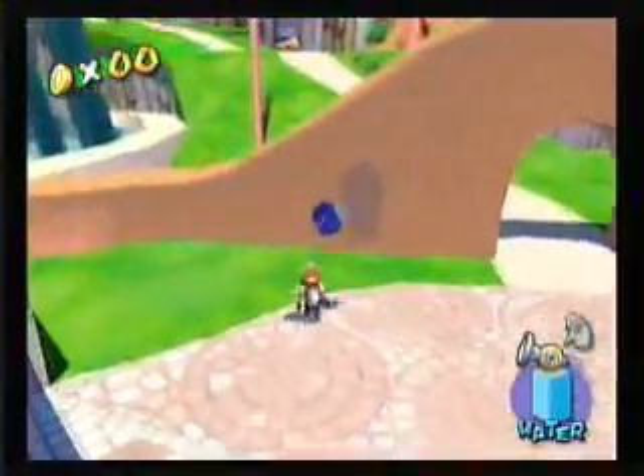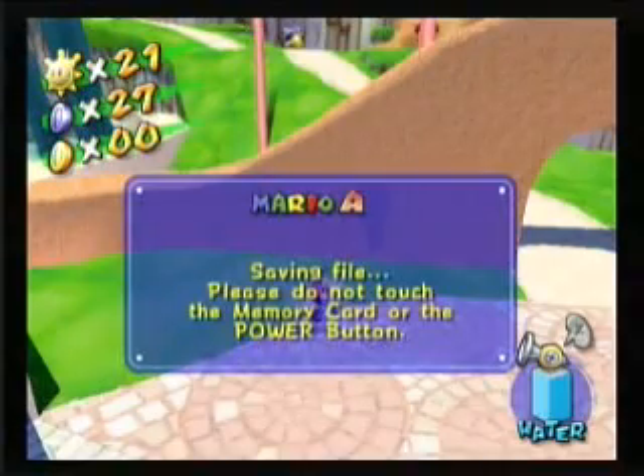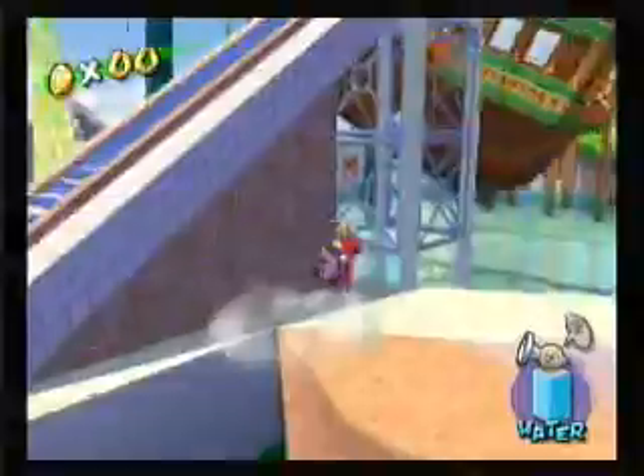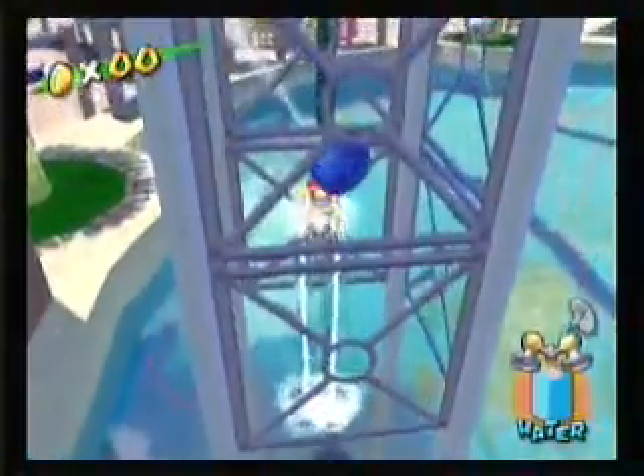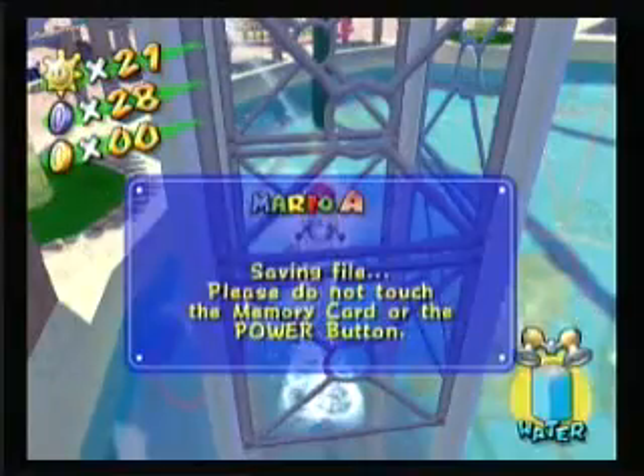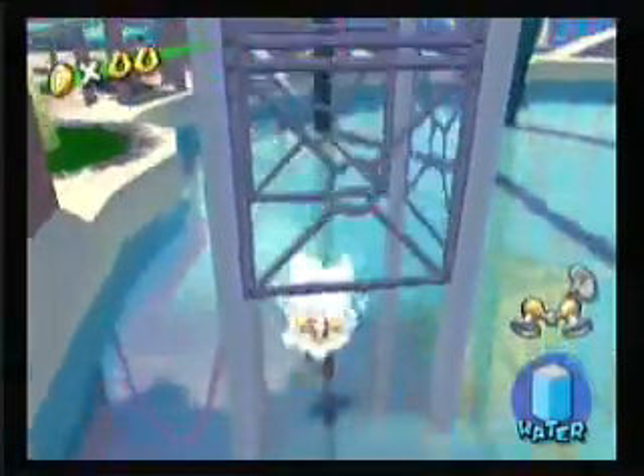Next is this M — we're going to be seeing a lot of M's throughout the game. So the next blue coin is actually in this thing under the, the thing where you get to go onto the boat, which is actually where we're going to go now.